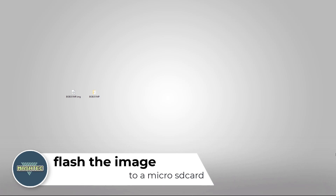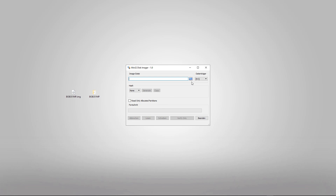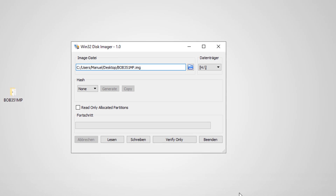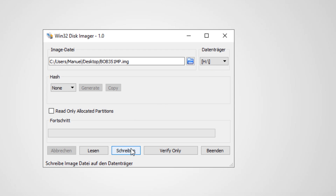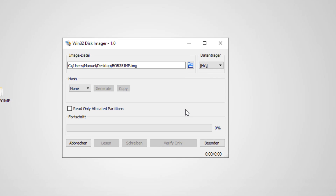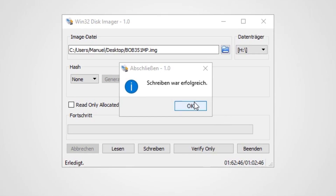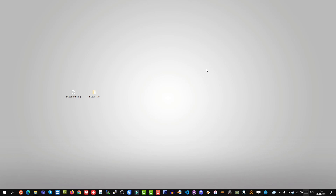Now let's flash the image. I prefer using Win32 Disk Imager to write the image to an at least 128GB microSD card. Plug the card into your PC and start the application. Navigate to the location where you extracted the image file and choose it from the file dialog. Ensure you have selected the correct drive letter of your microSD card and click on Write. Confirm the popup dialog with Yes and the write process will start. This step took me around one hour, so I will fast forward it here. After the write process finishes, click OK, close Win32 Disk Imager, and safely remove the SD card.